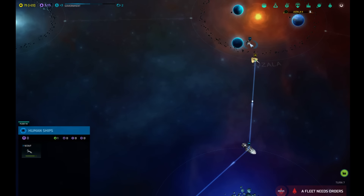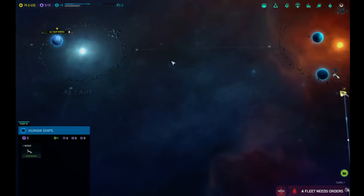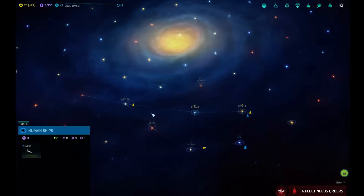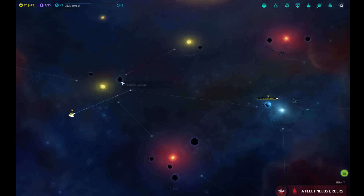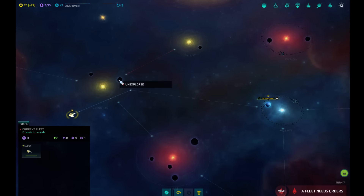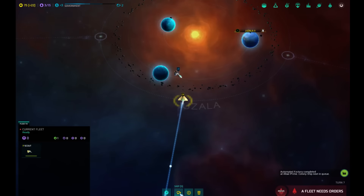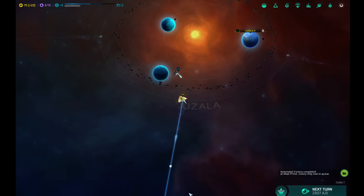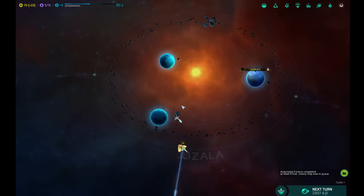And then I can defend this. What is this? This is a scout, this is the colony ship, and this is their frigate — no, this is another scout. Where's their frigate? There's my scout, still trying to fly back over here. Fleet needs orders — I want you to just park it. Can I tell you to just sleep? Factory completed in Altair Prime. Next up is a colony ship.